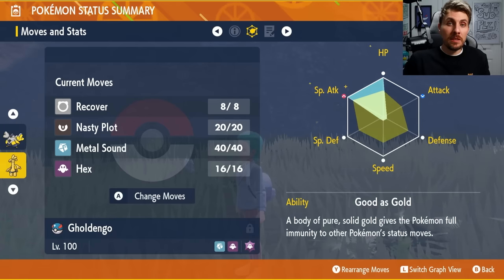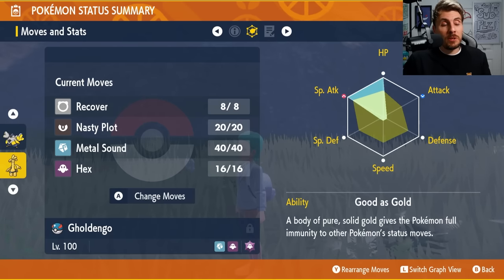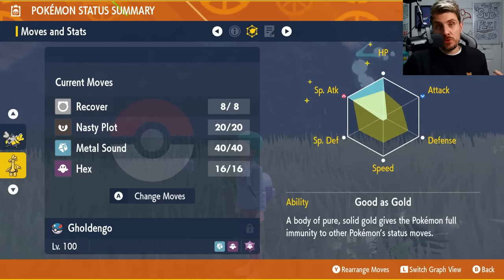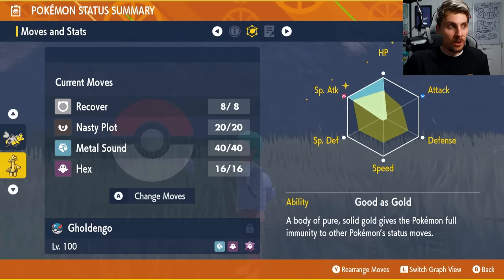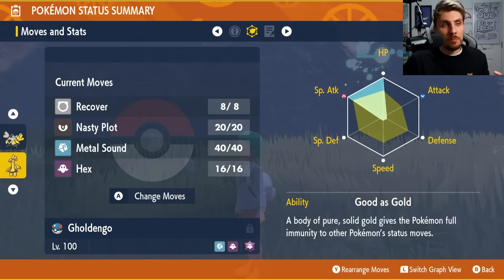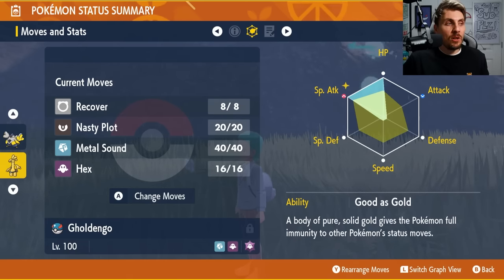One thing you'll notice in Tera raids as a solo player is that the NPC characters will always use status moves on the Tera boss — paralysis, burn, freeze, sleep. This is important because we're using Hex, which doubles its damage when hitting a target with a status condition. You're relying a little on the NPCs to land a status move. Combined with Nasty Plot boosting your special attack by two stages each turn, and Metal Sound reducing the opponent's special defense, Gholdengo hits like an absolute truck. The EV spread maxes HP and special attack with a Modest nature mint.